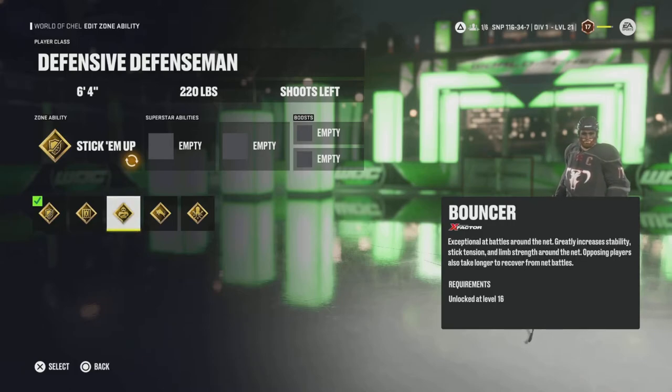Next is Bouncer — this one is super strong and very underutilized. I don't see a lot of people using this build, but it has about the same range as Close Quarters and is exceptional at battles around the net. It greatly increases stability, stick tension, and limb strength around the net, and opposing players also take longer to recover from net battles. This ability lets you be dominant in the slot — you're able to fight for the puck better. It's a lot like No Contest, except you just win net battles.